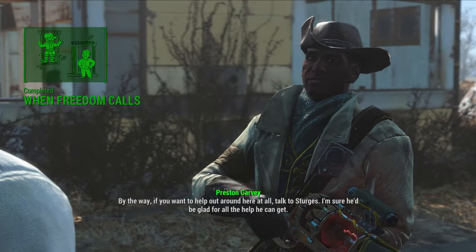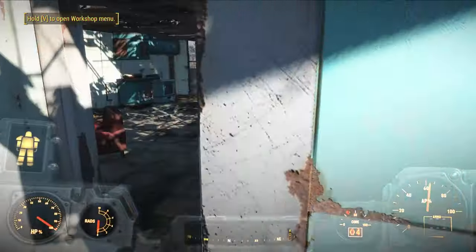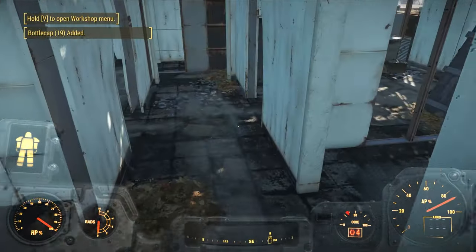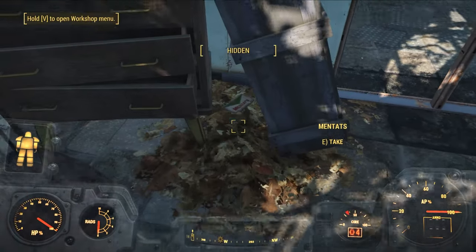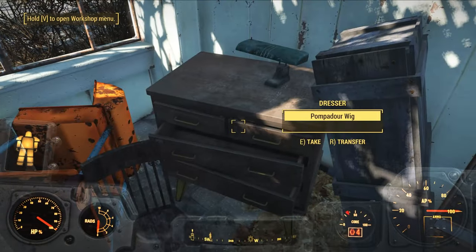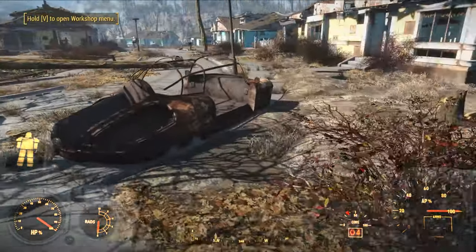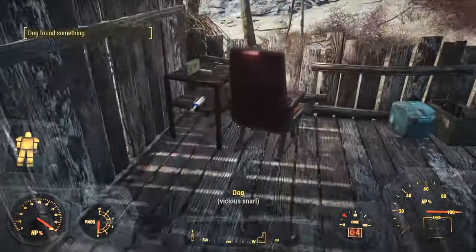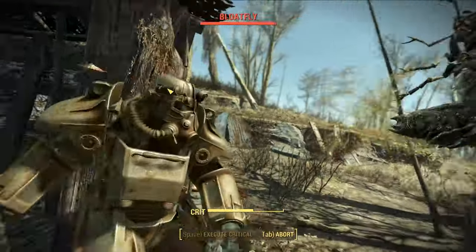Repair your Power Armor and finish turning in the quest to Preston for some more experience. Grab the Mentats from the house with the Cellar behind it — you can grab the gold bars from the Cellar if you want, but we'll easily be able to afford what we need without them. I got lucky and got a Pompadour wig here, and I had also found Summer Shorts, giving me a complete set of Charisma gear. Grab a couple of Hub Flowers around Sanctuary, then head back to Abernathy Farm — just south is a shack with a whiskey inside.